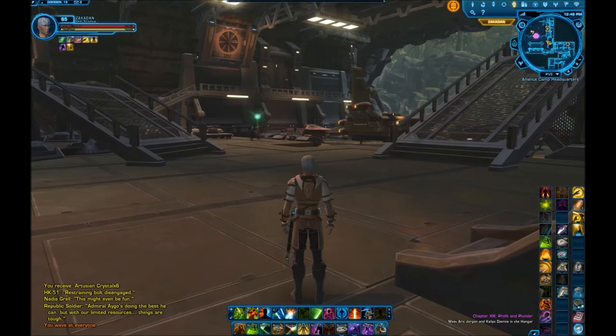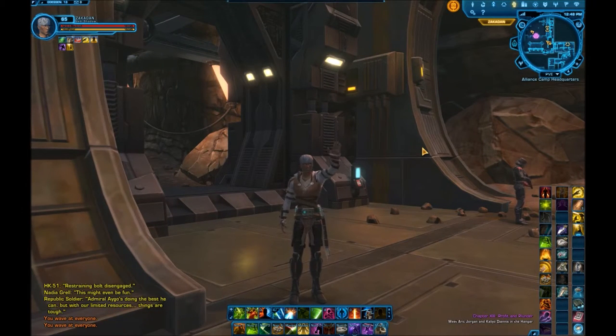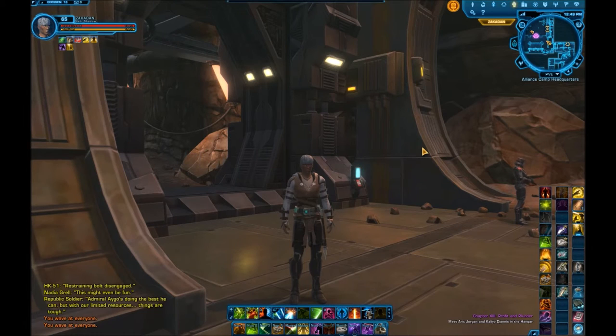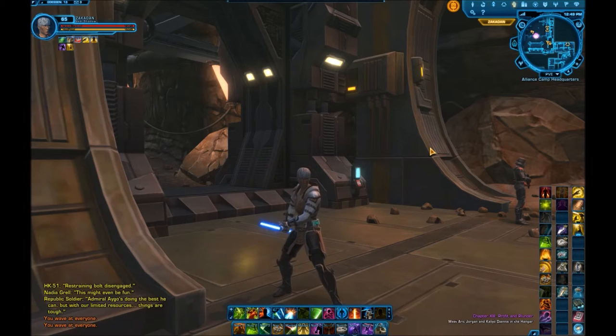I hope you guys enjoyed this video and the mayhem it covers. I'm not generally for killing companions. Eric Musco, in one of the livestream dev conversations, said that 61% of all choices being made in the new expansion are light side, because most people want to see how things play out with companions — and if they die, they are dead and they're gone. So do be very judicious about using this. For me, I don't really care about Kaleo very much. But it's up to you guys. I hope this answers your questions — put any more in the comments below and I'll answer them. Take care and we'll see you next time.